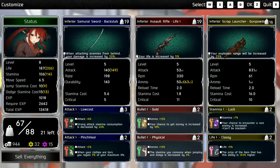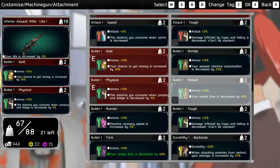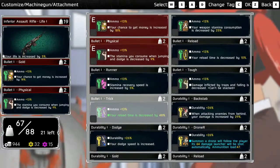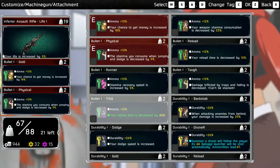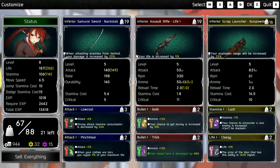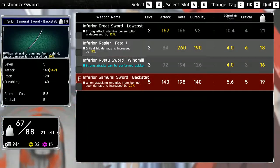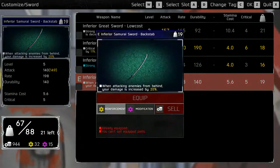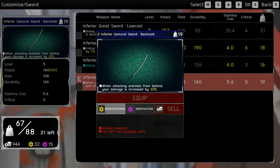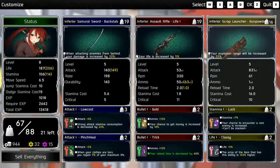How about this one? Money — stam consumption. Tough: damage inflicted by traps and falling is decreased. Stam recovery. Reload time decreased — I like that. Put it in slot 2. I think I like the mods that I have. You're at level 5 — reinforce it to level 6 to bump the attack just a bit. Worth it. They're all pretty low in terms of what you can modify them to.